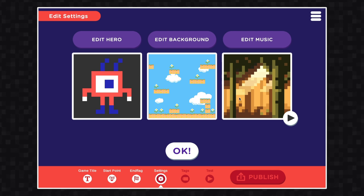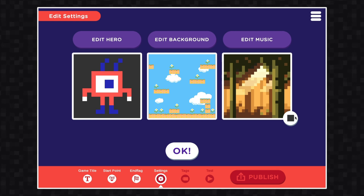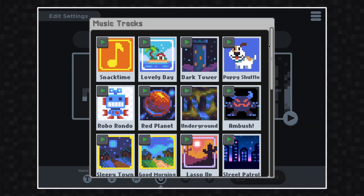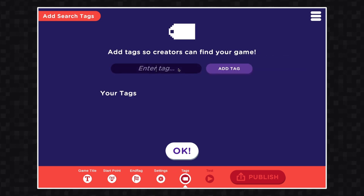Here you can change your game's hero, background, or music if you want. You can listen to your game's current music track by clicking the play button in the corner here. Click edit music — this will open up the library and you can change your track. When you're ready to move on, click OK.